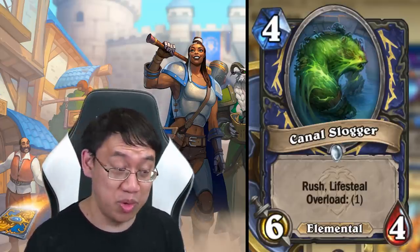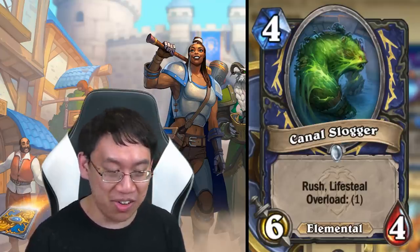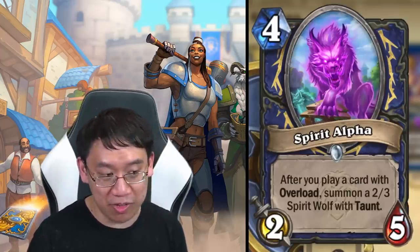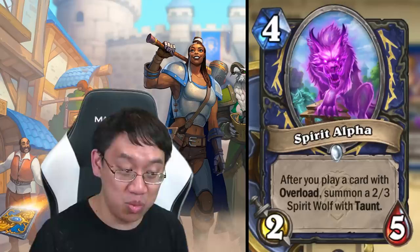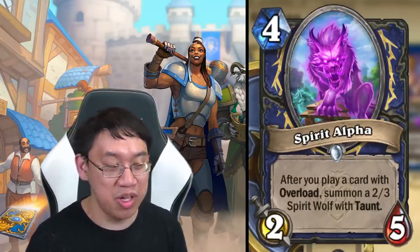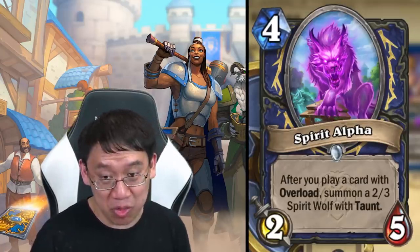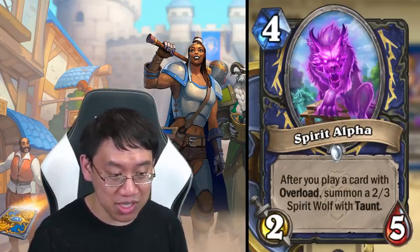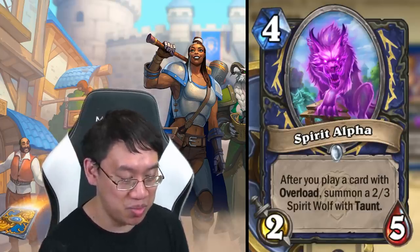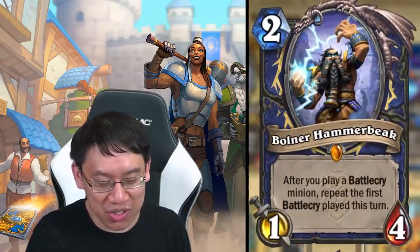Canal Slogger could heal you for 12 or more if your opponent doesn't have an answer — a really efficient card; expect to see it in many different decks. Spirit Alpha: four mana two-five, after you play a card with overload summon a two-three spirit wolf with taunt. If you play this card and simply play one overload card, this is worth four-eight in stats for four mana — quite good, especially since the spirit wolf protects the spirit alpha.